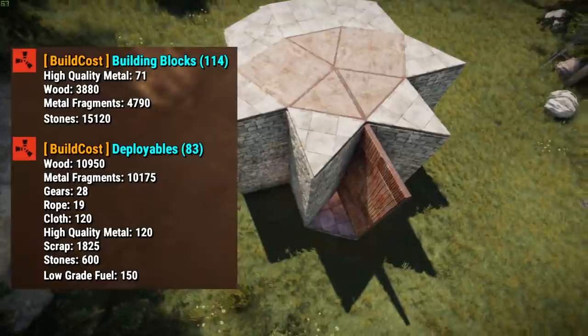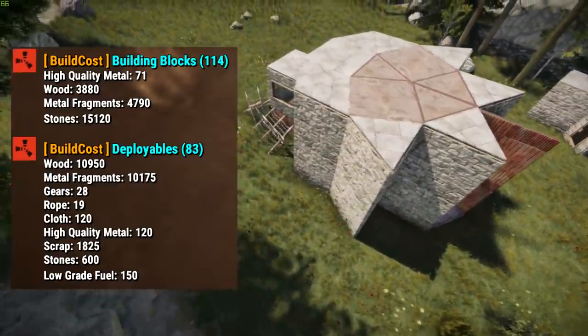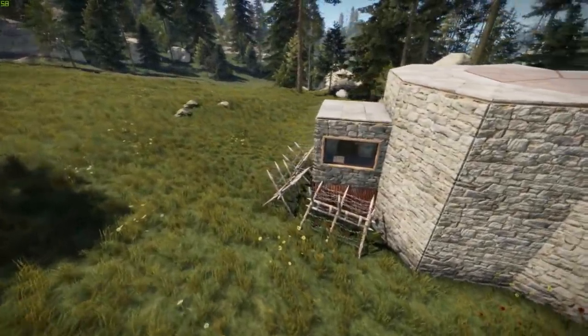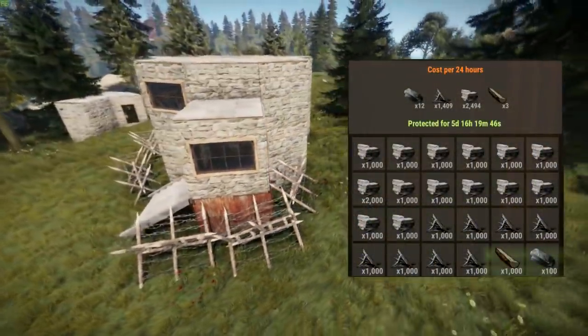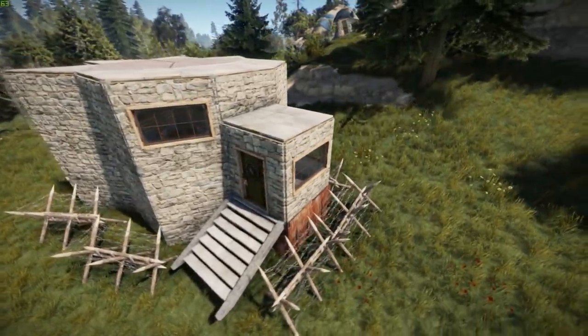With a cost of about 15k stone, 4.5k metal frags, and 71 high qual, the base is about half the cost of the Aggravator — the smallest Frustrator-like design on my channel so far. The upkeep of 2.5k stone, 1.5k metal fragments and 12 high qual is easy to handle even for a solo player.